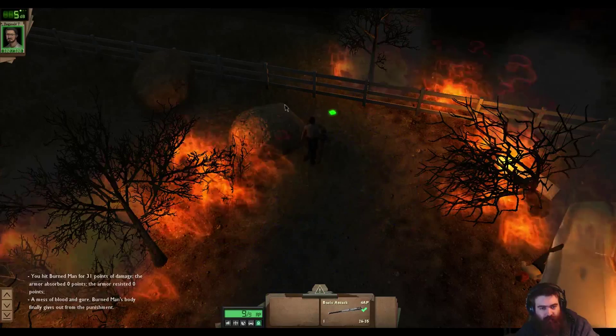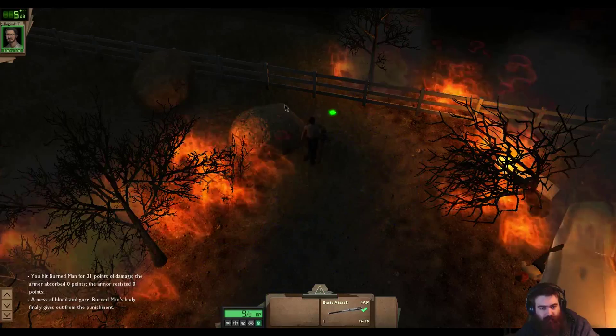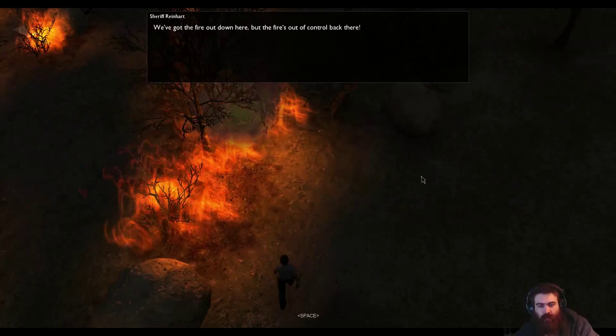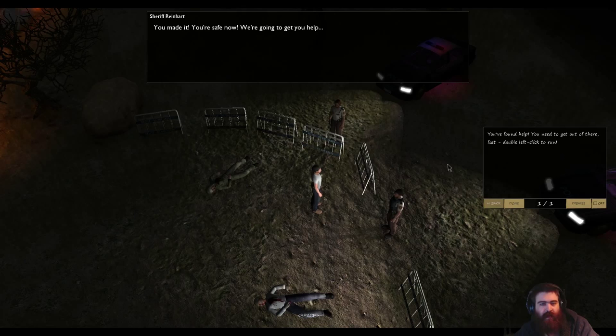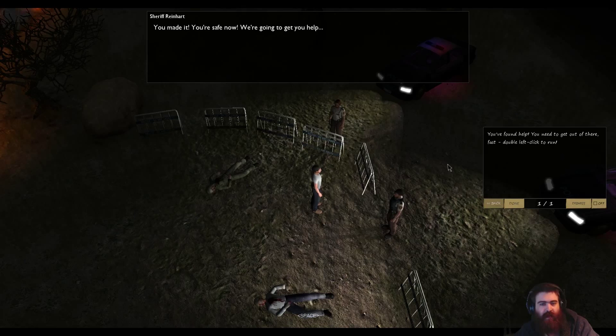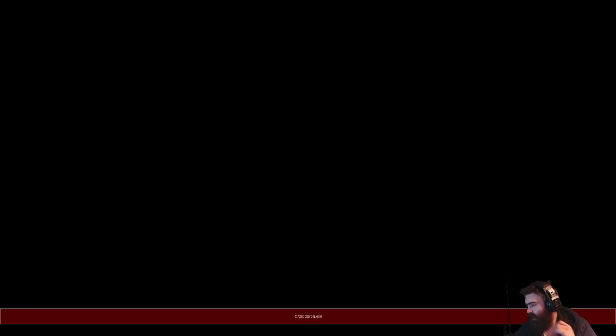'We've got the fire out down here, but the fire's out of control back there. It's going to explode. Run.' You made it — so double left click to run. Vic, help me carry — and I'll pass out. Hurrah!